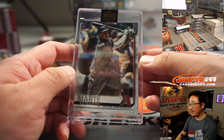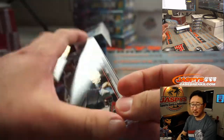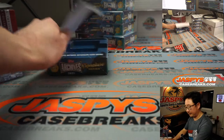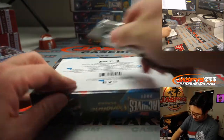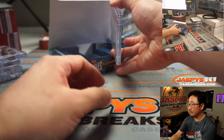Next is Ketel Marte. 16 out of 80. He's pretty good. Ketel Marte, Diamondbacks edition, for Darren Redding.